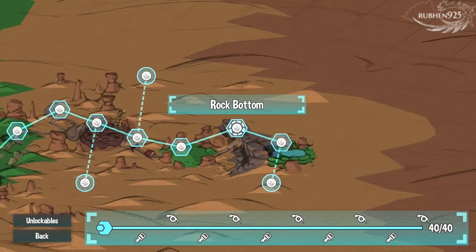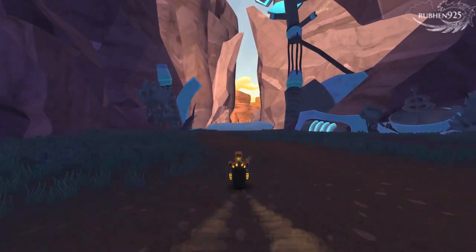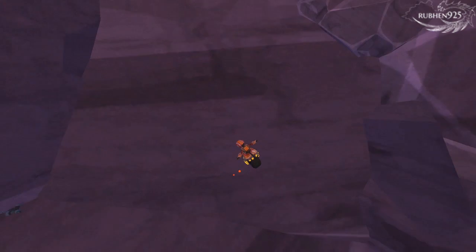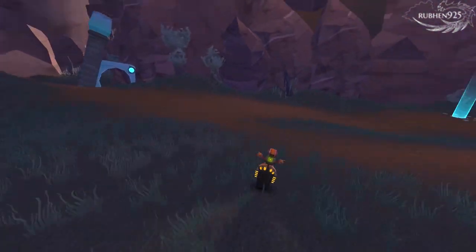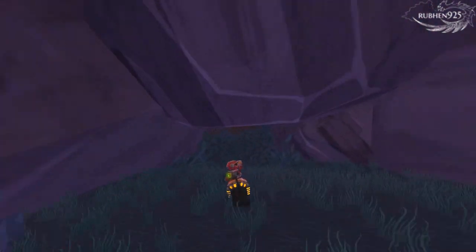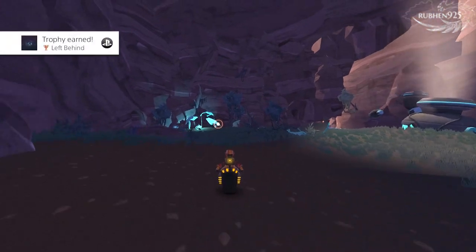The next two collectible tokens and secret spot are located in level 10, Rock Bottom. Token 37: you will come to a point where you can't jump past a crossing. You will fall down inevitably to a lower area. Go right into the small tunnel. Once you come out of the tunnel you can find the token. This is also a secret spot so you will unlock the Left Behind Trophy, and that's the last secret spot in the game.